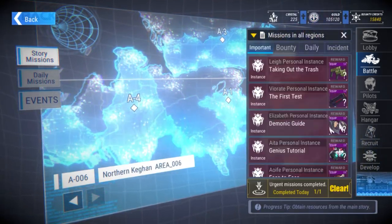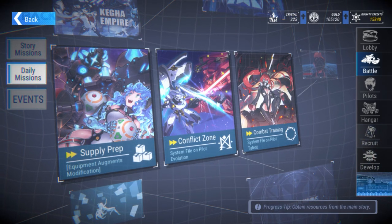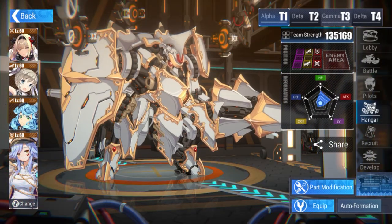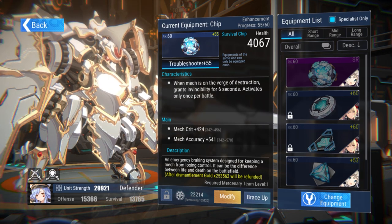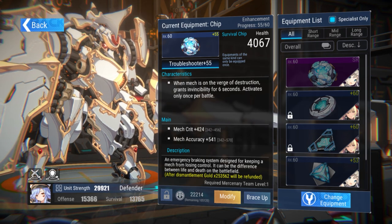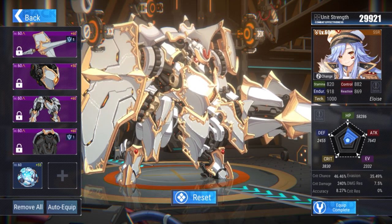I'm actually going to build her so I can show you guys exactly what I'm talking about. Gear-wise, I put this on for her right now — when the mech is on, verse destruction invincibility for six seconds. This is really good for her. I had it on Soivik but Soivik is benched basically now, so I'm putting it on her. People ask why I'm not using the meta — it's because she's meta and she's boring.